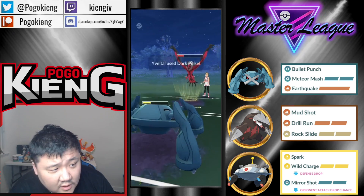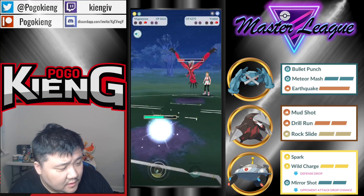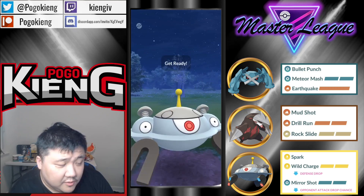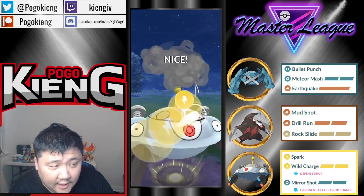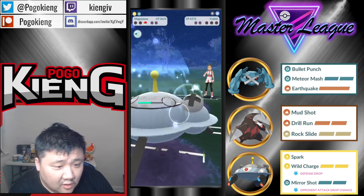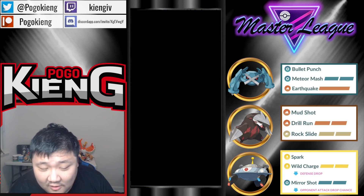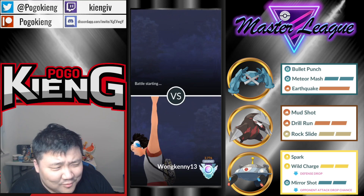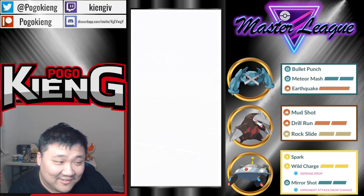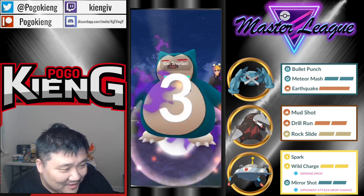Close game here, it'll be close. But I think this is gonna be okay — able to get to the Wild Charge and take out the Yveltal. That's all she wrote for Yveltal. I don't know what I was going with that ridiculous pun. Okay, Snorlax — kind of a tough lead again.